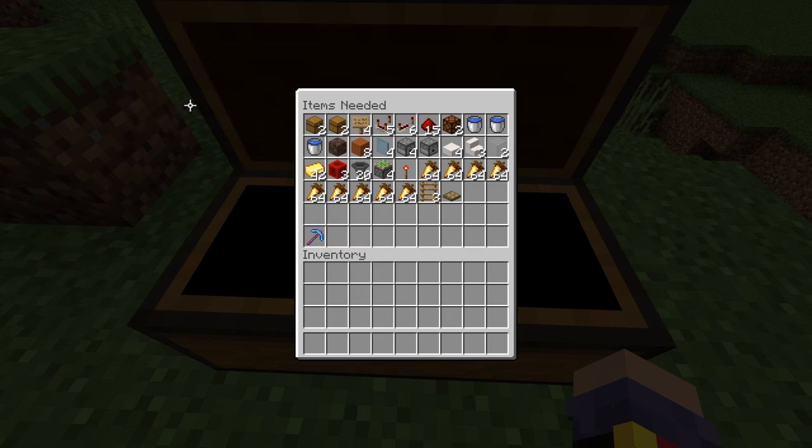Here are the items you'll need: two chests, two trap chests, four signs (any wood type), five redstone comparators, six redstone repeaters, 15 redstone dust, two redstone lamps, four water buckets or a water source block, one soul sand, and eight blocks of any type.